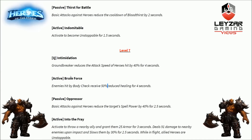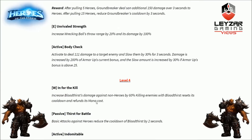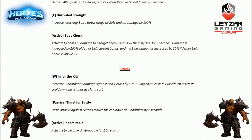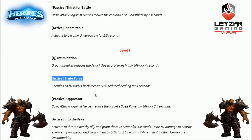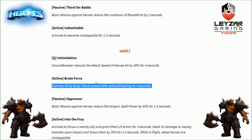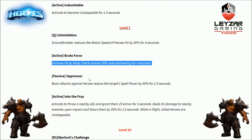Next option at level 7 is Brute Force, another activated ability. Enemies hit by Body Check receive 50% reduced healing for 4 seconds. This is actually a talent that modifies the Body Check activated ability from level 1 — I think this is the first time we've seen talents for a separate activated ability that's not part of the base kit. It's a healing debuff that helps you single out a target — even if they get healing, they'll be easier to kill.